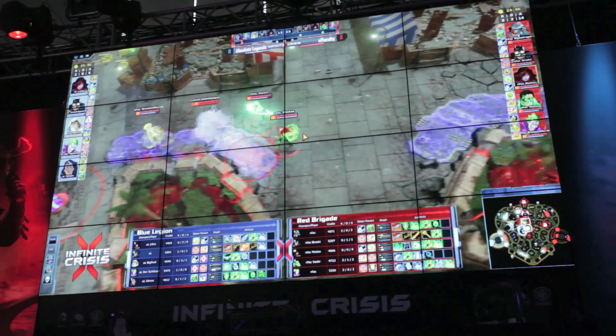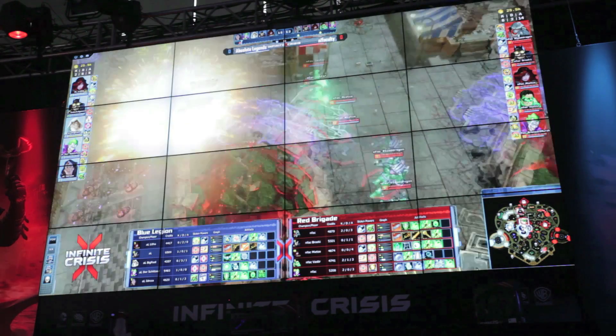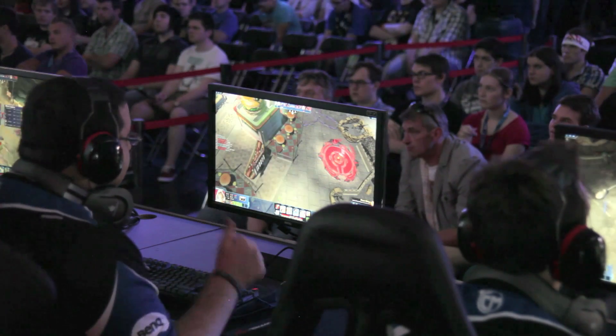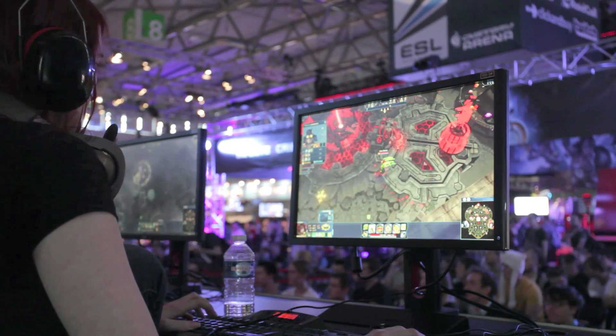We also have our new map called Coast City, which we're showing off. You're actually going to be able to pick up pieces of the map, like cars and boulders, and throw them at your enemies. Not only are they going to take a ton of damage when they get hit by those, it's also going to open up a section of the map that you can now go through that you couldn't before.